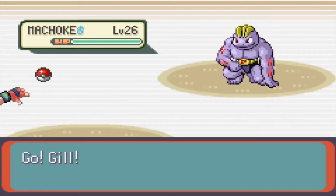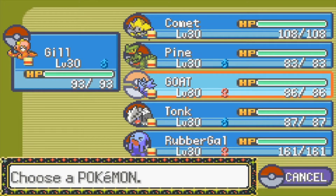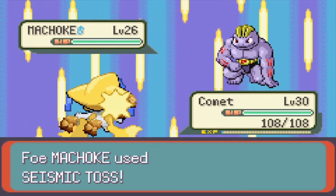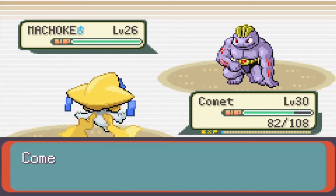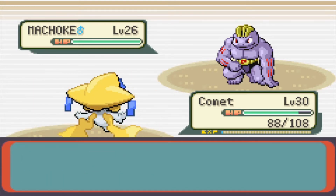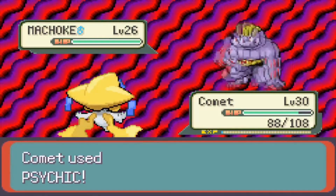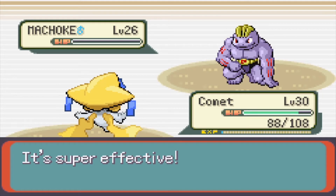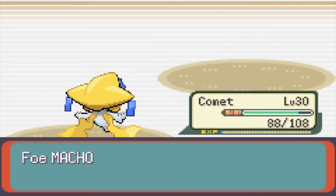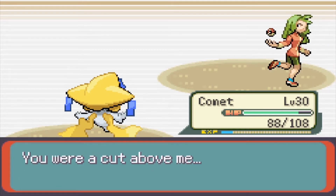We got him a choke. Let's switch to Comet. Seismic Toss does exactly the amount of health equal to the user's level, kind of like Nightshade. Start here with a Psychic — it's super effective. And we defeated Mary!